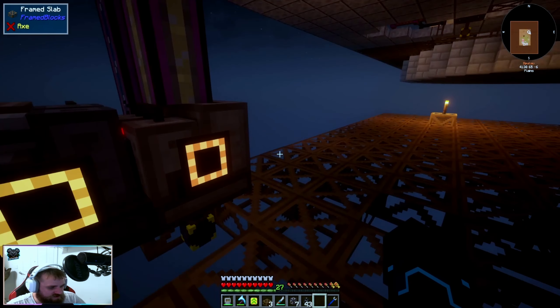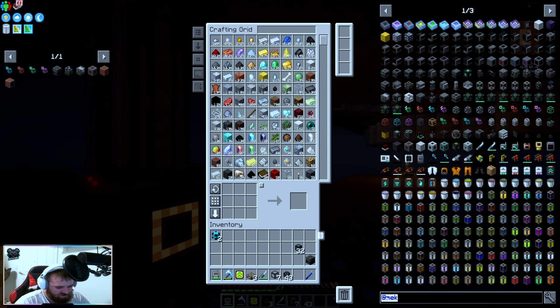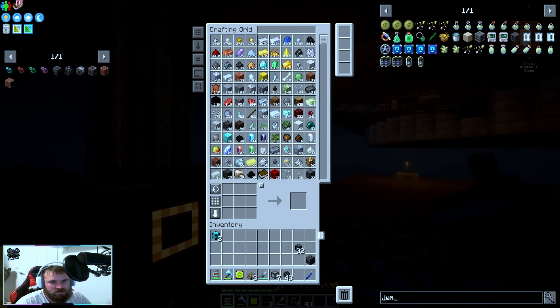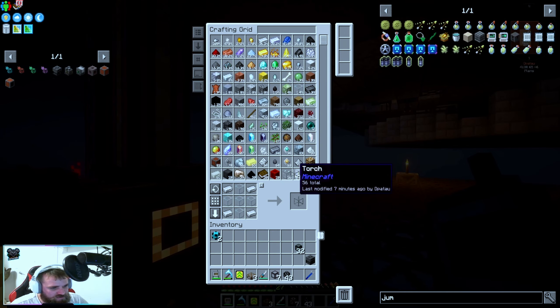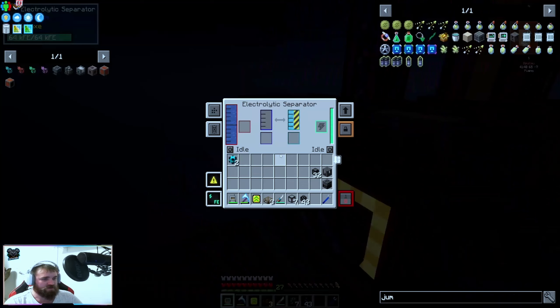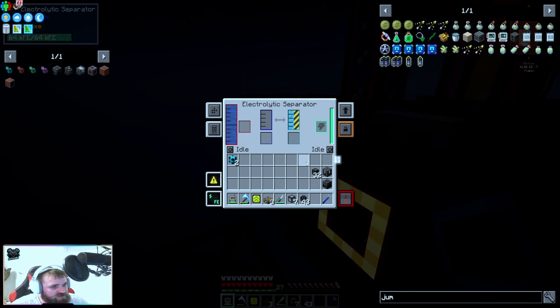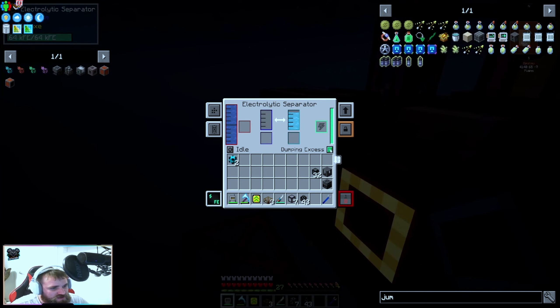We can probably drain that ourselves with a tank of some sort. Let's make one of these again quickly — one, two, three, four — bang, and then put this in here. That's a waste, we just have to wait. This is exactly what we want — except this is not what we want because we want the hydrogen. Well the hydrogen's already going in there, so with this we're actually going to dump excess for now.